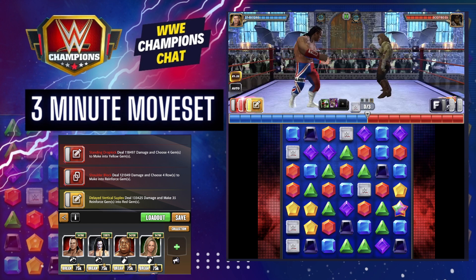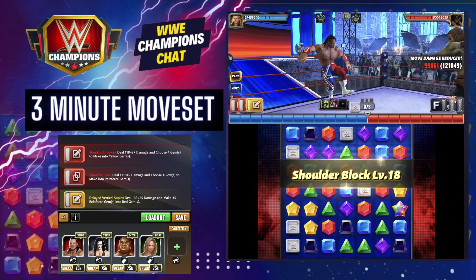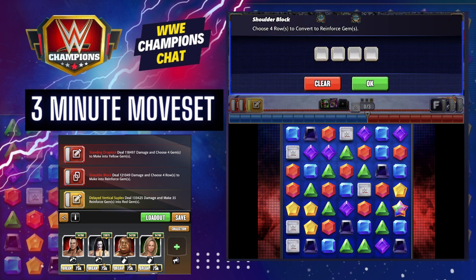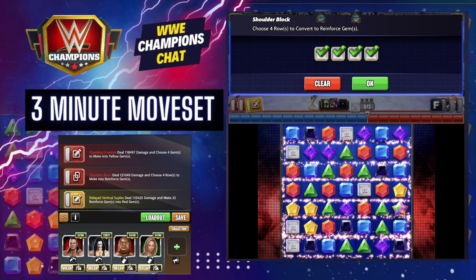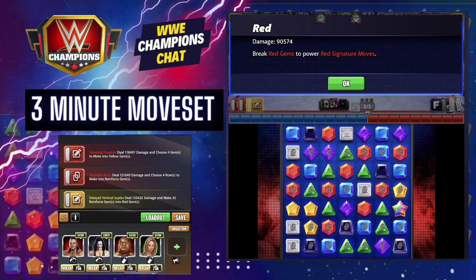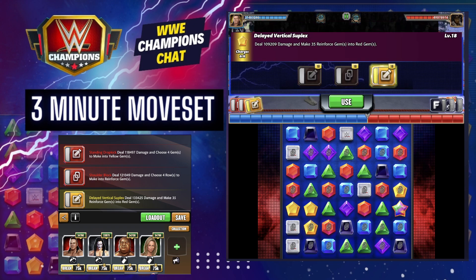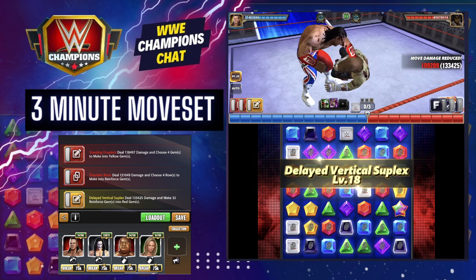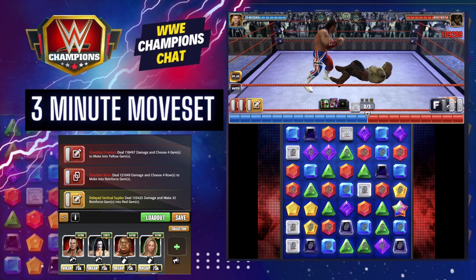Once you make the reinforced gems, your red gems are going to buff — they're at 71k in this current setup, and as soon as I hit that they'll go up by 75%. It's going to turn these red, so you want to match up as many red gems as you possibly can. That's a lot of reinforced gems on the board — your red gems are now 90k, your reinforced gems with red are 116, and then you're going to make them red, which is going to reload your moves, because your red move reloads your yellow move, and you kind of go from there.